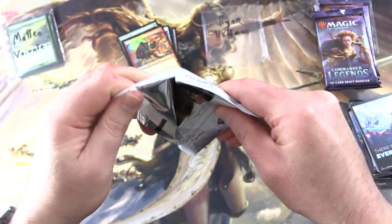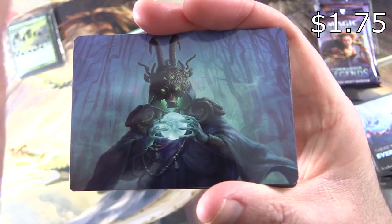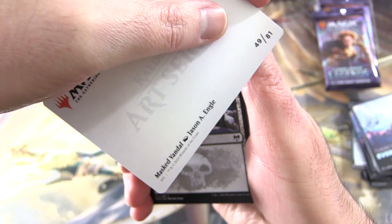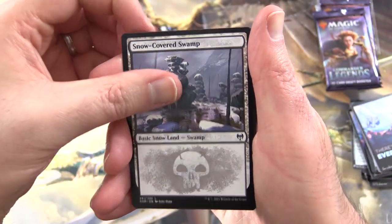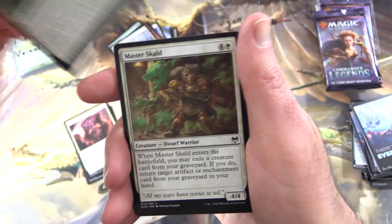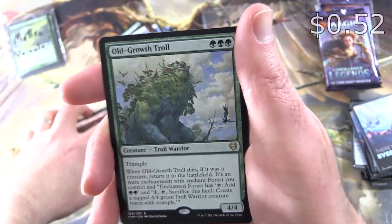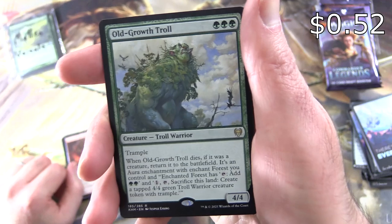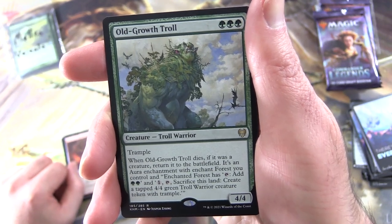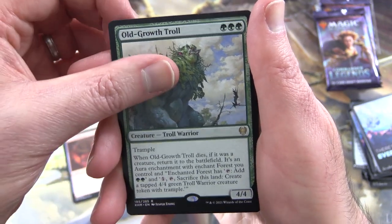One more pack here for Ryan. See if we can get one of those signed art cards — it's Masked Vandal, never mind. Snow-Covered Swamp, Bound in Gold, Axegard Braggot, Valor of the Worthy, Master Skull, Story Seeker, Warhorn Blast, Dwarven Hammer, and Old Growth Troll — we've been trolled again. Creature Troll Warrior, 4/4 for three with Trample. When it dies, if it was a creature, return it to the battlefield as an Aura enchantment with Enchant Forest. The enchanted forest has a tap: add two green mana, and tap — sack the Troll — create a 4/4 green Troll Warrior creature token with Trample.